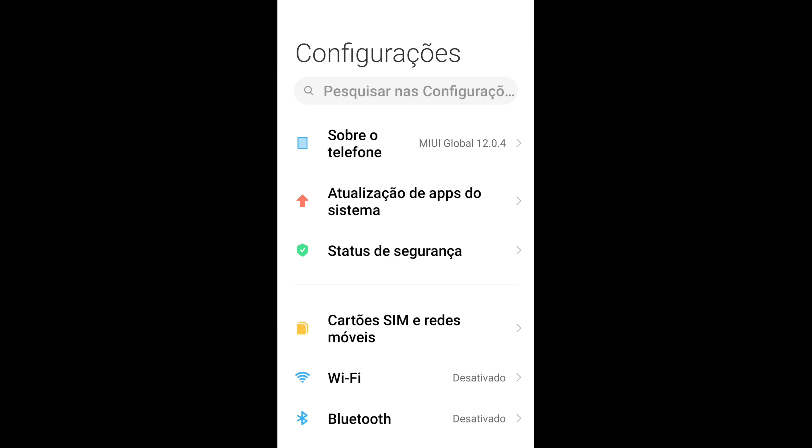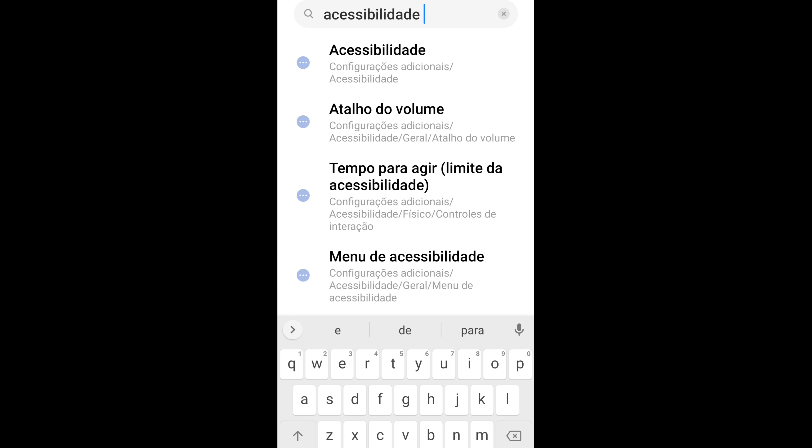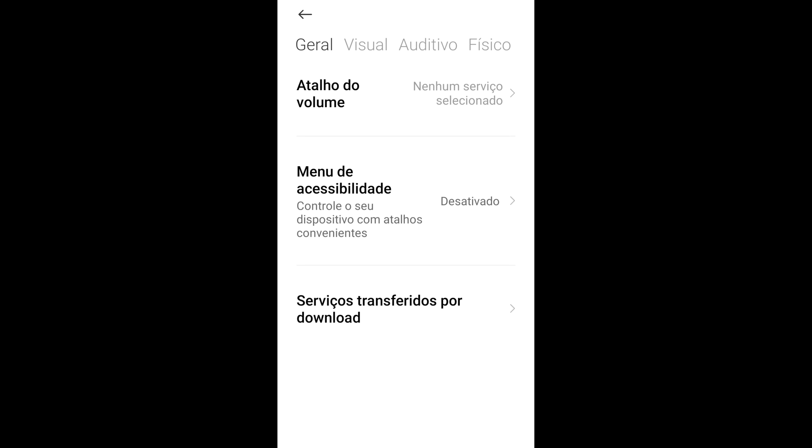A primeira configuração que vou passar para vocês são as configurações do TalkBack. Para encontrar o TalkBack fácil nas configurações do celular, é só vir nessa aba de pesquisa que tem na própria configuração e digitar 'sensibilidade'. Achou a sensibilidade? Vamos entrar — é aqui que a gente vai encontrar a configuração do TalkBack e também do acesso com interruptor. Lembrando que vai aparecer dessa mesma forma só para você estar usando o celular da Xiaomi. Para Samsung, Motorola ou LG pode aparecer diferente, mas fica tranquilo — encontrando a configuração de sensibilidade no seu celular, é onde você vai encontrar o TalkBack e o acesso com interruptor.